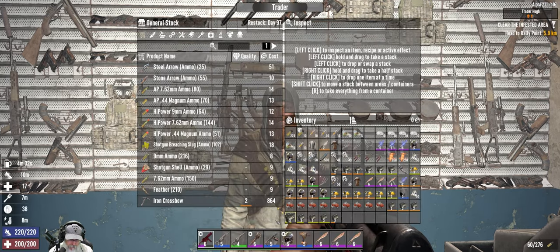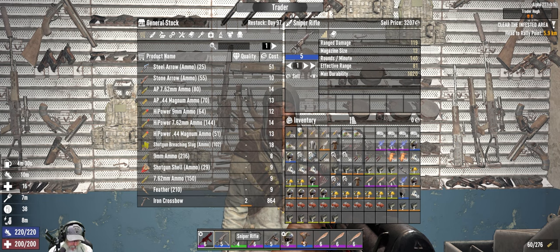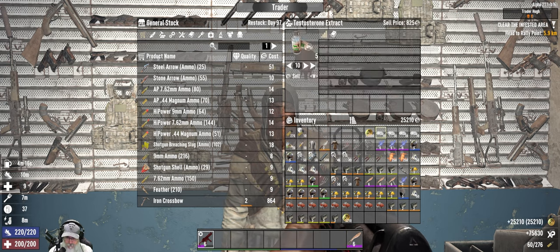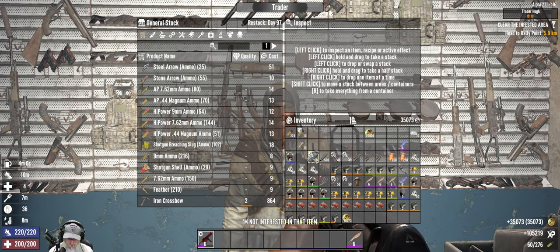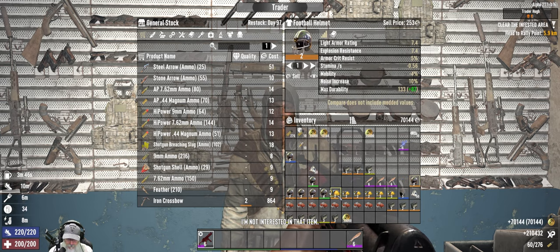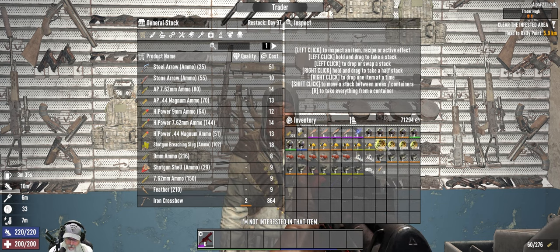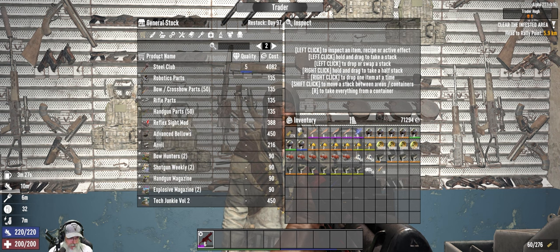Starting with this sniper rifle, let's sell this stuff to Trader Hue. We made 71,000 coin from that batch, which isn't too bad. Let's take a quick look at his inventory and see if he has anything we might be interested in.